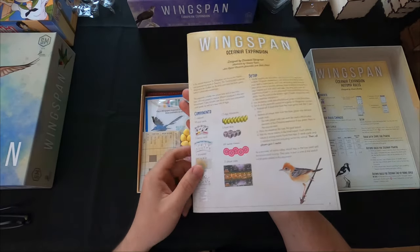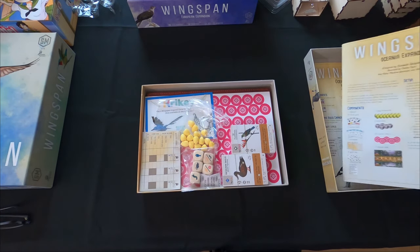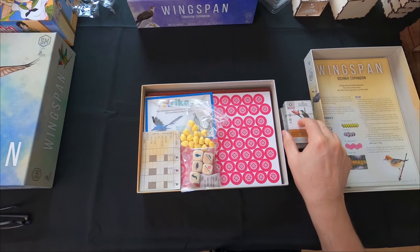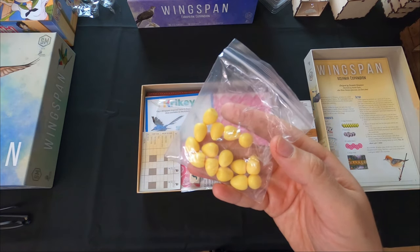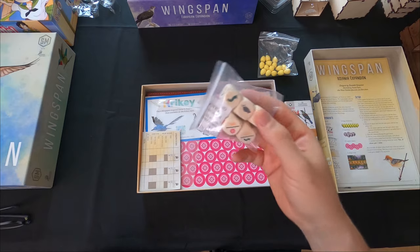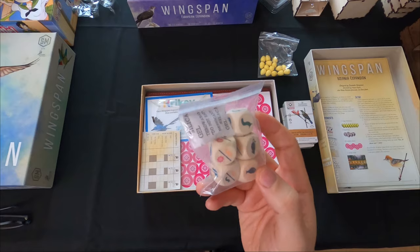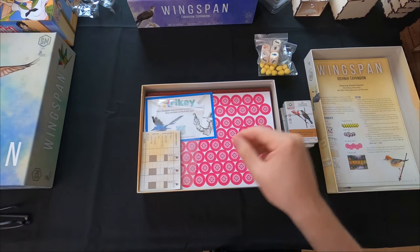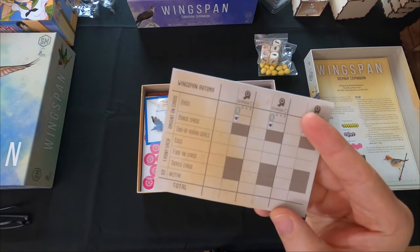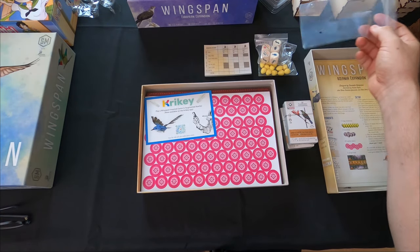Nectar will also require replacing your existing player boards, because the new ones have to account for the new food type. Here are the cards - we also get beautiful yellow eggs from this expansion, and the dice have changed because of the new food type, so you get new dice to use. There's a new scoring pad as well. This game is supposed to have a lot of expansions in the future.